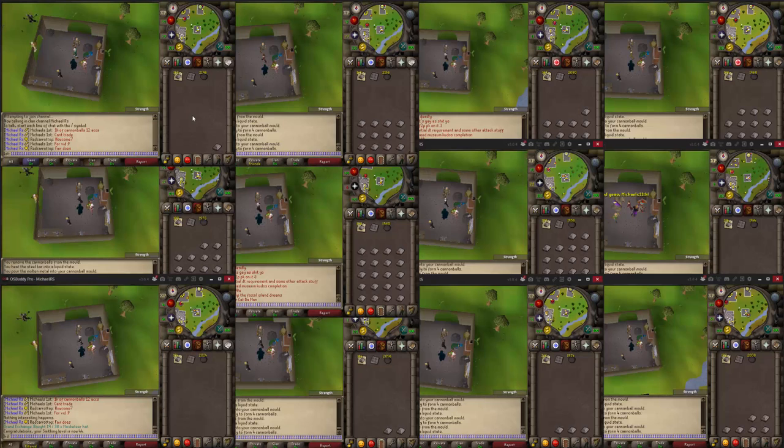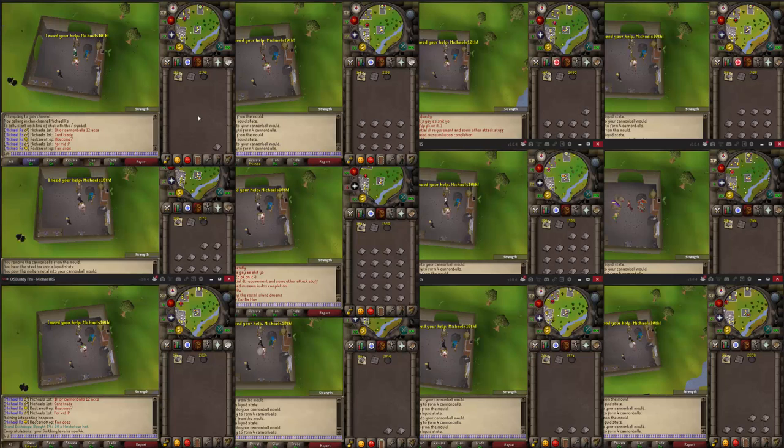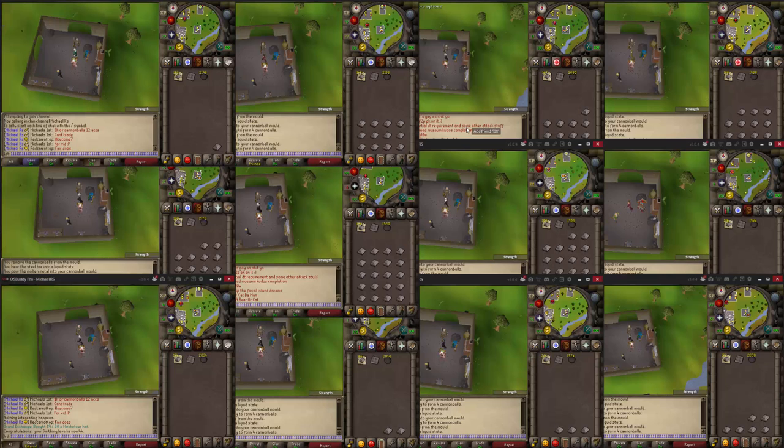The level-up messages really mess things up because you stop making cannonballs and you don't know which account stopped until you're already unnoting new bars on it. Probably half an inventory isn't smelted and it just AFK's for a full minute, which is quite bad.